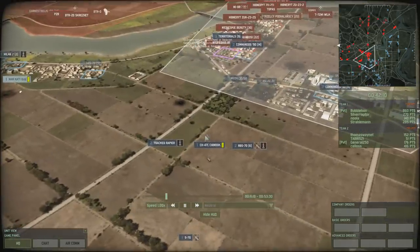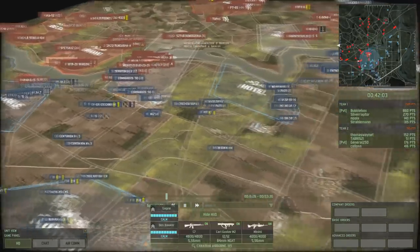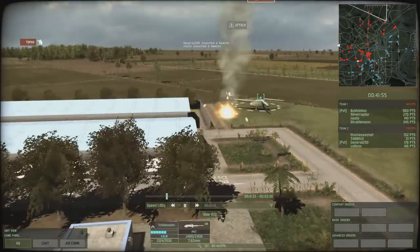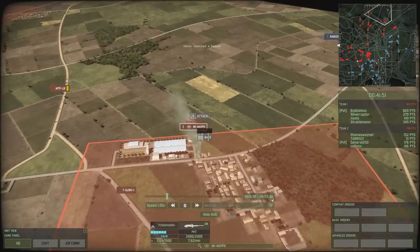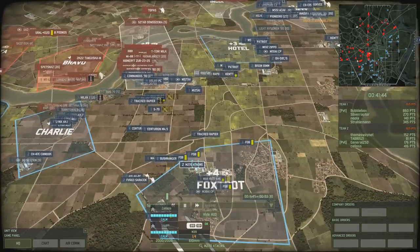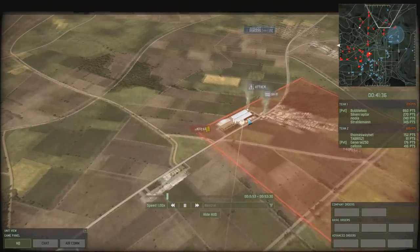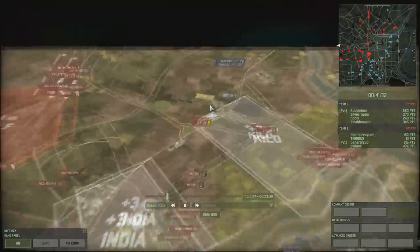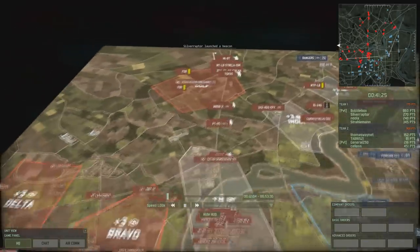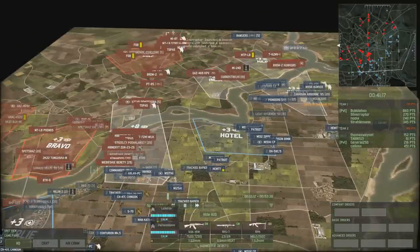Neither side has enough units for a big push across the river yet. The battle continues to rage in Echo. Straloman is using his Saracens to support his Territorials there. I'm trying to use my mortars without getting them killed, microing them around while firing. Nula spots an Mi-4 VPK command chopper sitting on the ground and fires a couple of ATACMS shells - lands right on top of it, destroying the command.